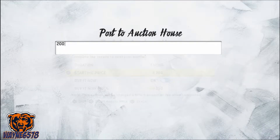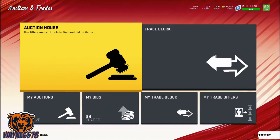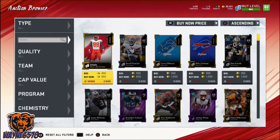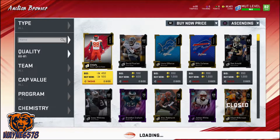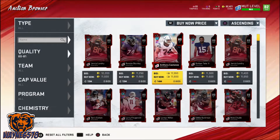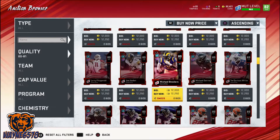For this video, I will be using the 80 to 81s, and we will be sniping and posting to the auction house to get lots of coins. The first thing we have to do is see what the cards are selling for. As we can see, 80s are selling for about 11,600 coins, and if we scroll down a little bit, we'll see that the 81s are selling for about 12,500 coins.